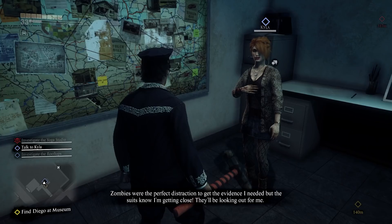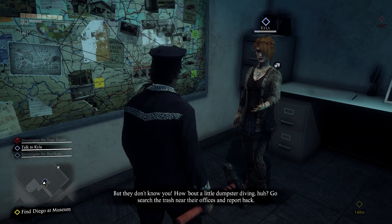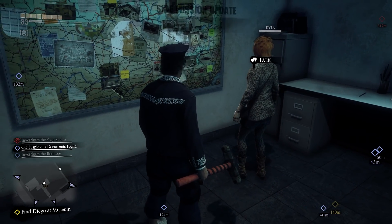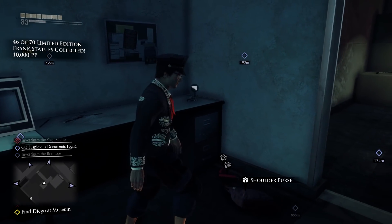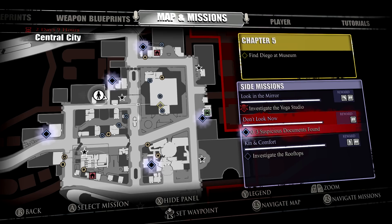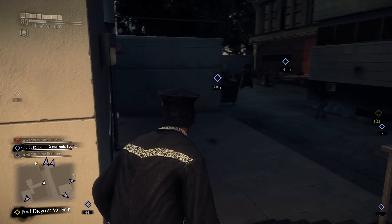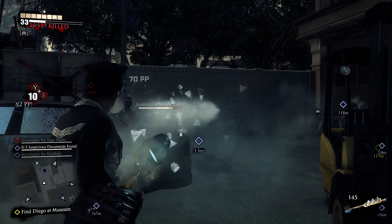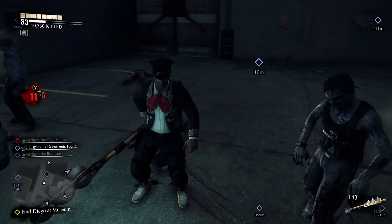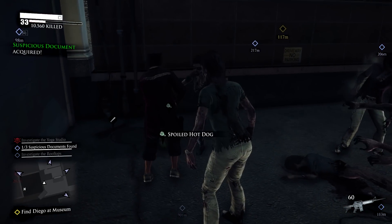The evidence I needed, but the suits know I'm keeping close. They'll be looking out for me, but they don't know you. How about a little dumpster diving? Go search the trash near their offices everywhere. No way, lady! I don't want to get dirty, but yeah, we're going trash picking. Dry cleaning is expensive these days, because everyone's dead. This is a randomized mission where you can go to any of these locations and they might have a suspicious document.